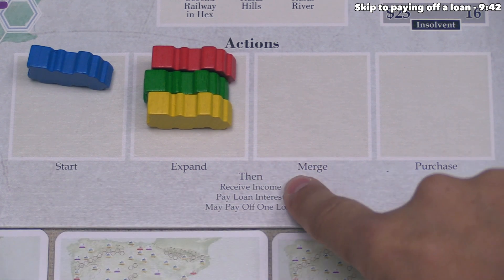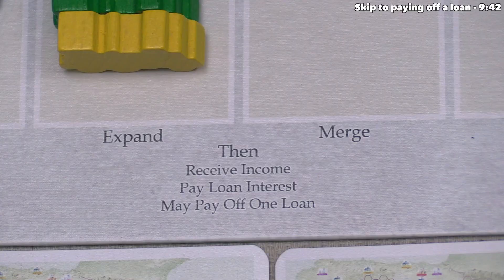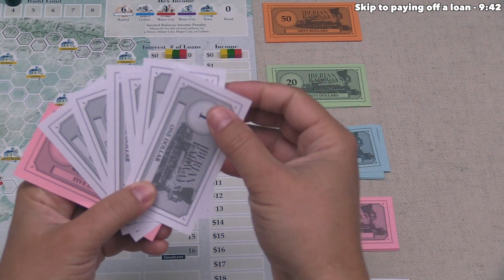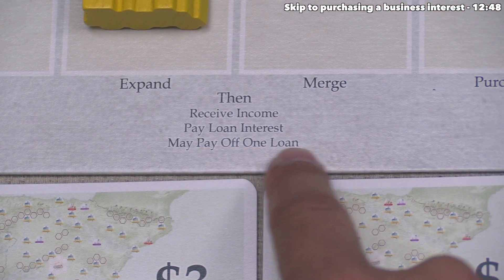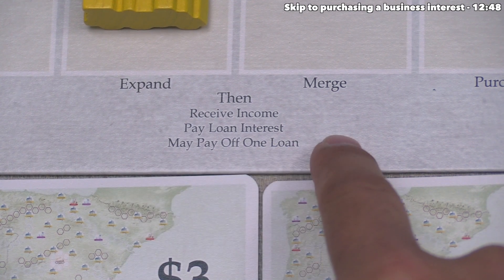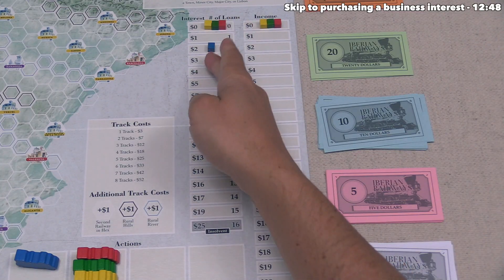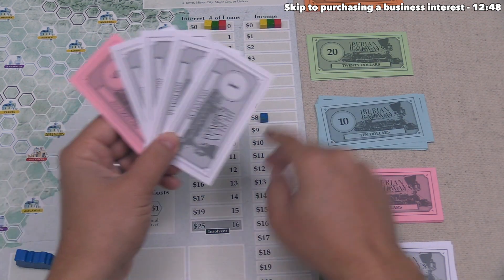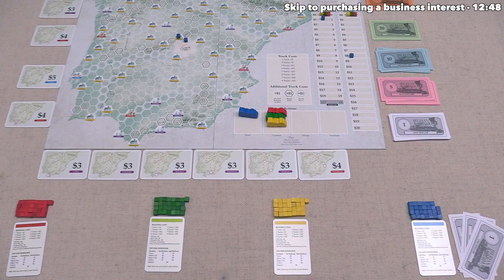Our action is done. We receive income of eight money, then pay off loan interest — with two loans we pay two money back. We also have the option to pay off one loan per turn, which costs six money. Remember: you can take as many loans as you want, but can only pay off one per turn. We go ahead and pay six money back to the bank, and our loan token goes up once. Our turn is done, and play moves clockwise to the yellow player.